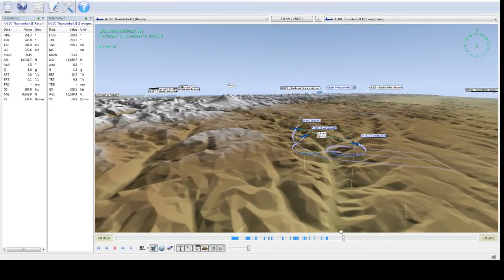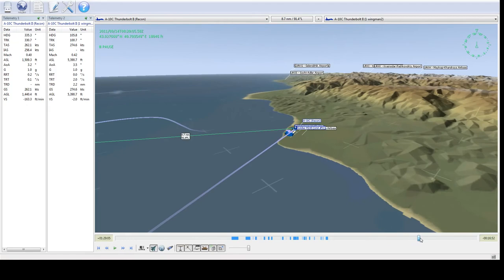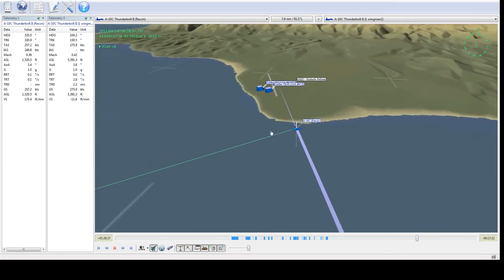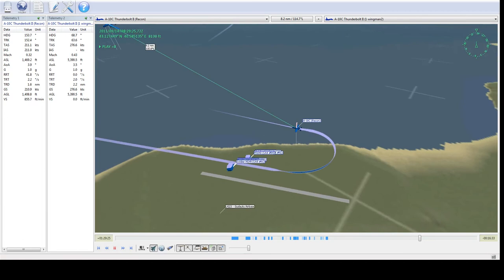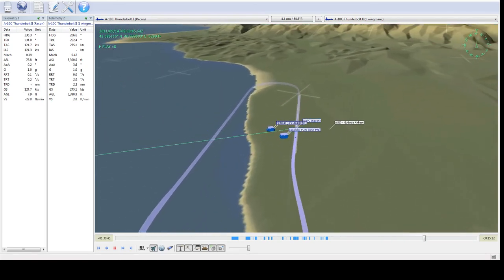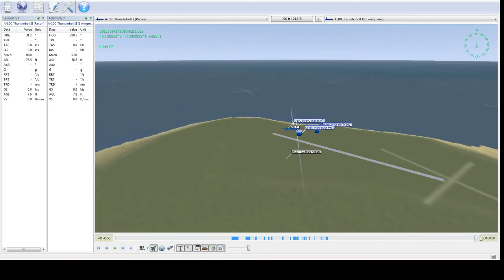Heading back to Gudada — I break off because I want to try an overhead brake landing, which goes kind of well. In Tacview, I'm about halfway over the runway, I break left hard in a 90-degree turn until I'm 180 degrees. I reach the perch, break 45 degrees, 10 degrees down, and I come in and make a decent landing even though I was a little high. Taxi off — everybody's taxiing off.